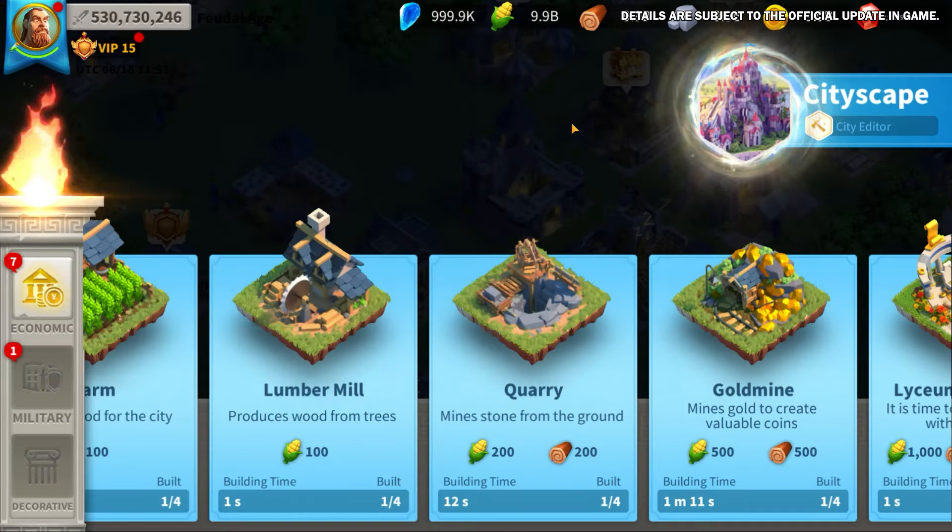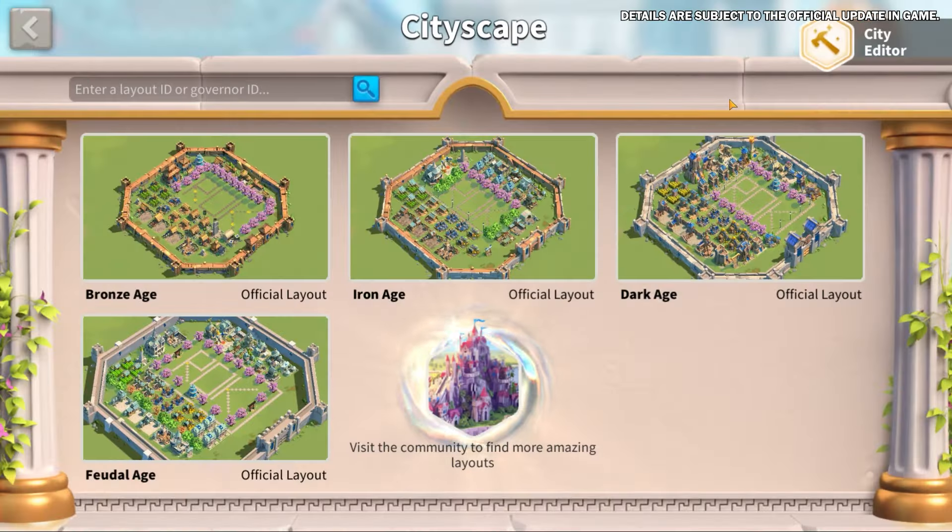Additionally, don't miss out on the new Cityscape platform, where you can upload your city layouts or apply layouts from other governors. Whether searching by layout ID or governor ID, it's time to beautify your city.